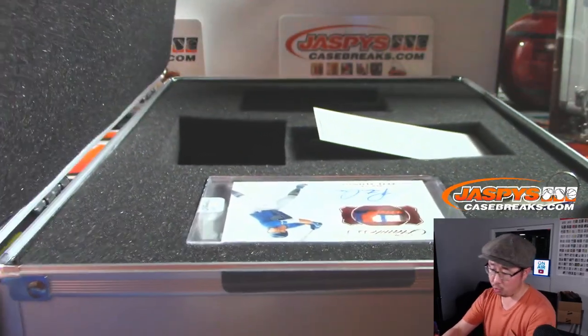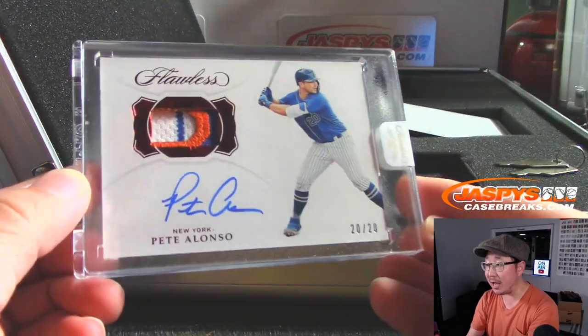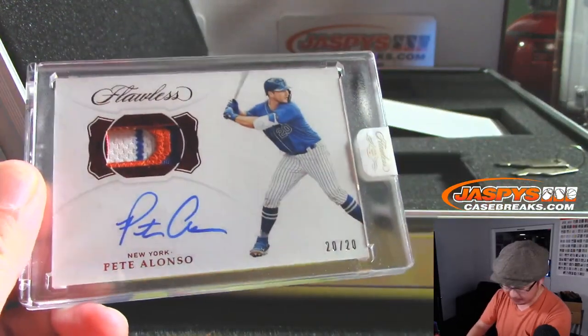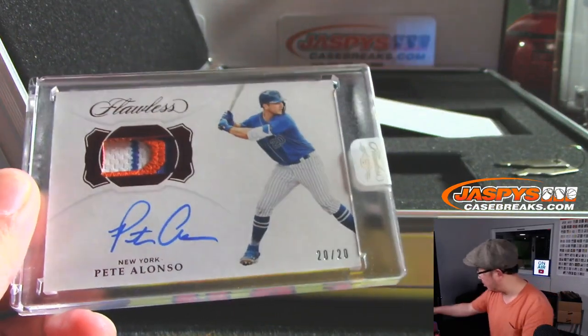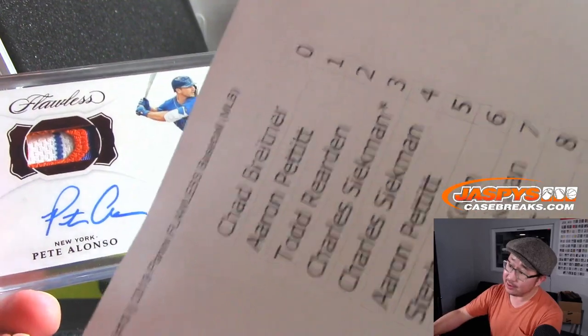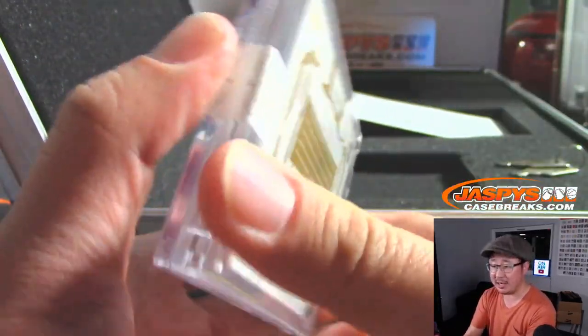Oh! Your NL Rookie of the Year, Pete Alonzo. Nice patch, nice autograph. And that's a number block team, so that's Mets 0. Chad B with Mets 0. Nice Pete Alonzo.